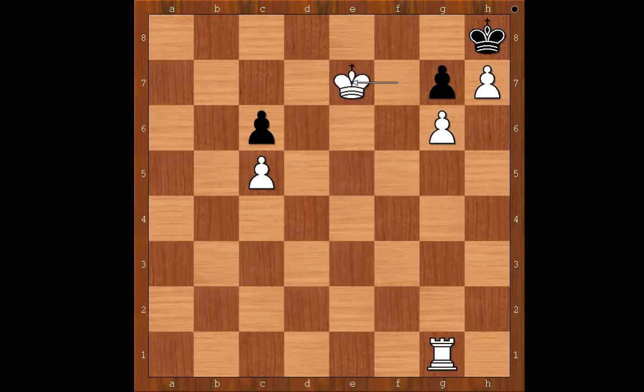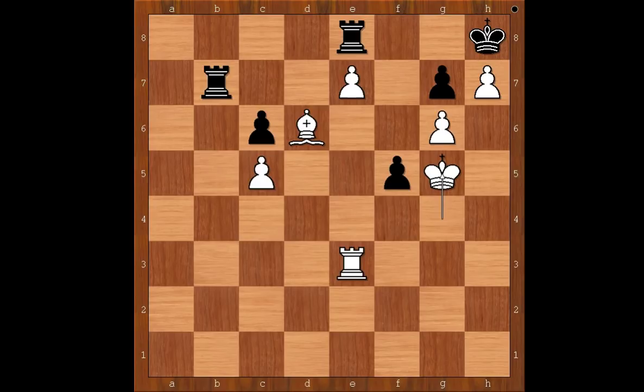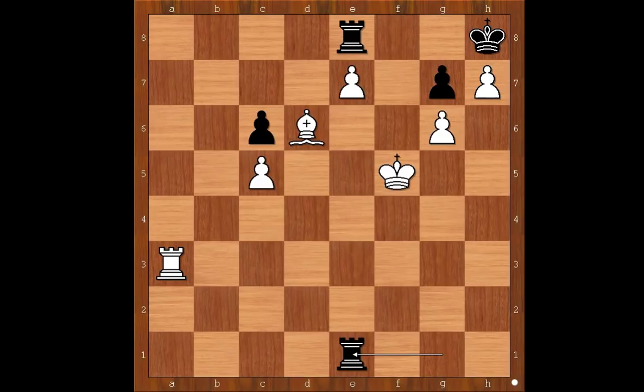Back to our game. After f5 check, we have king takes on g5. Rook to b1, rook to a3, rook to g1 check, king takes pawn on f5, rook to e1, rook to a2. This is the critical moment of the game — Black to move and to save the game. The move is rook takes on e7. This is an incredible move. Bishop takes rook. Why did Karyakin sacrifice the rook? Can you see the follow-up?